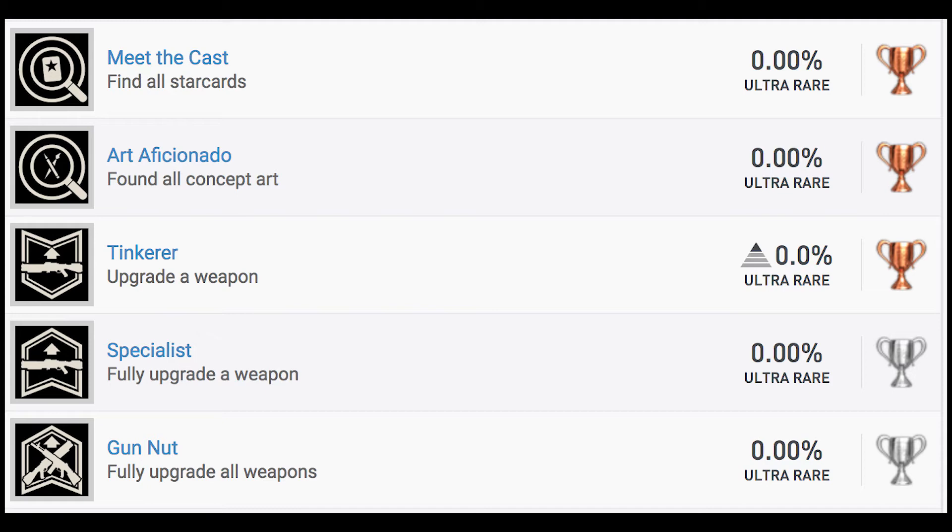Tinkerer: upgrade a weapon. Specialist: fully upgrade a weapon. And Gunnut: fully upgrade all weapons. I don't know exactly what you have to do to fully upgrade — I wouldn't be surprised if it's sort of like how you upgraded perks in the previous two games, where you get them by performing certain actions with those weapons. Or maybe there's some kind of currency. I'm assuming the first of the two. That could be a bit grindy.